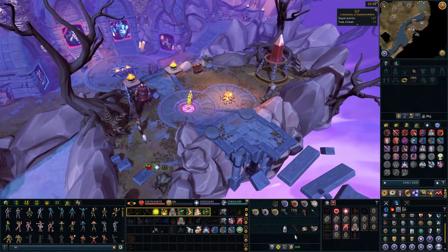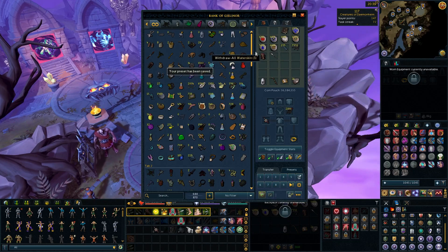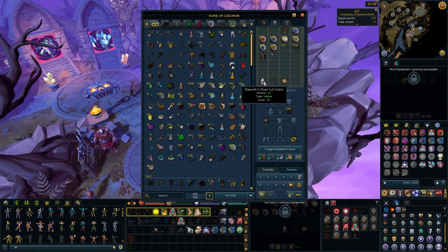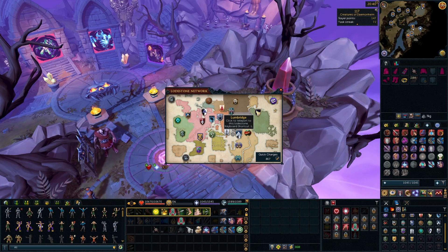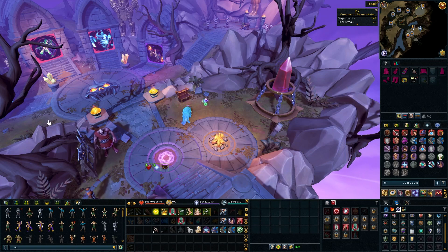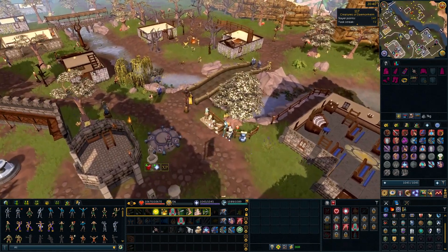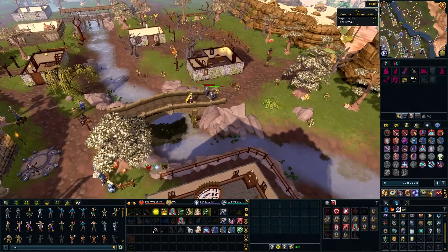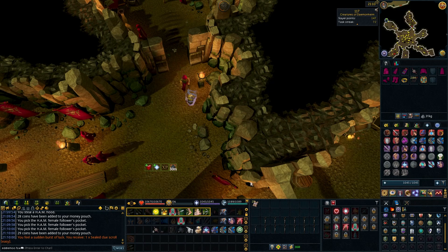That is the first stack complete - we got 24, not too bad. Let's save this preset so I don't have to work it all out again. Let's go and get another stack of clues. These should take about half an hour if the last few times I've done this are anything to go by. We'll pop the aura and away we go - get the 25 and then solve them, then open them all up at the end and see what we got. Bang on - half an hour on the aura, 25 clues.